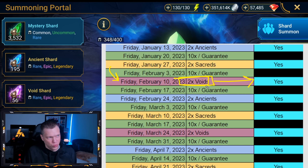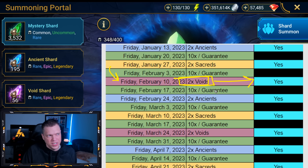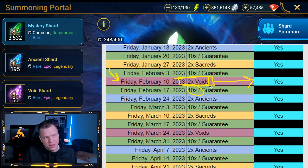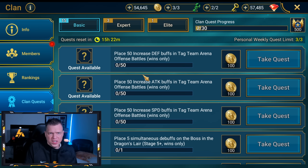Next weekend we'll probably get some sort of 10x event since we just had a guaranteed event. The next 2x event after that will be 2x Ancients on February 24th. For the next couple days in-game, things will be fairly calm without a lot going on.